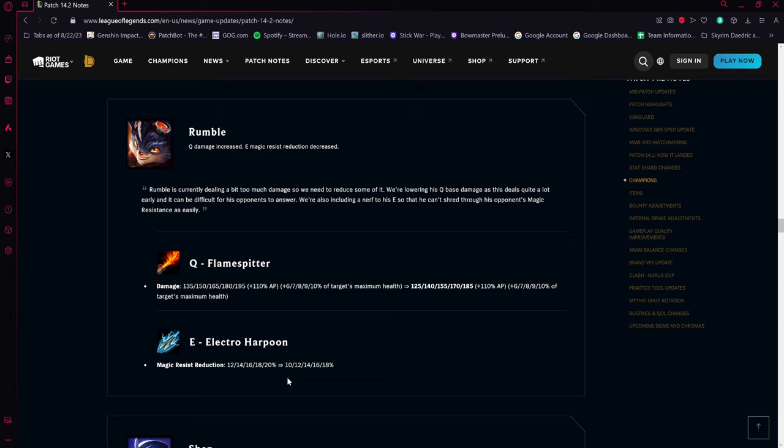Worth noting about Rumble: he can put two harpoons on someone to double up the magic resist reduction, and near overheat his abilities deal more damage. Previously you could stack this up to around 60 percent shred, so nerfing it by two percent per rank is a meaningful but not massive reduction.